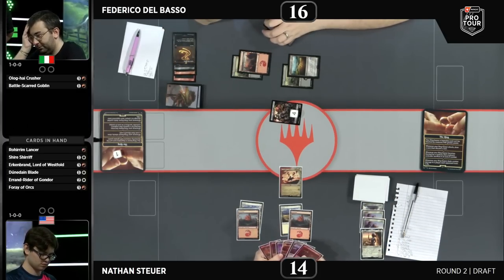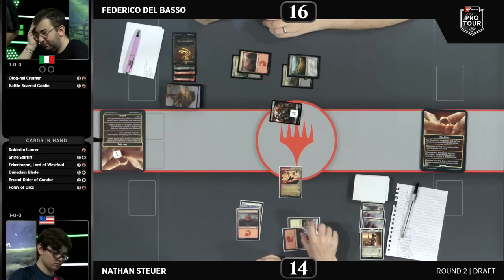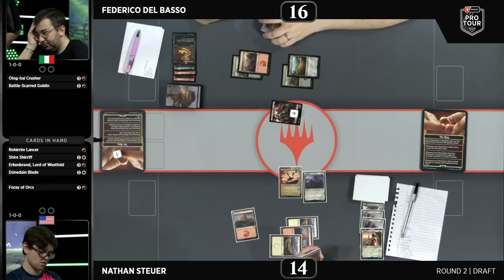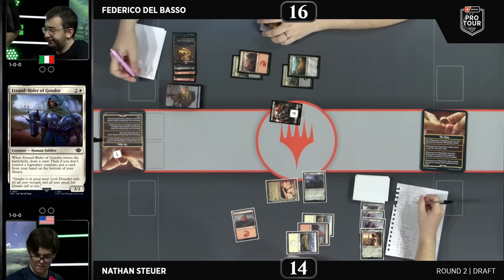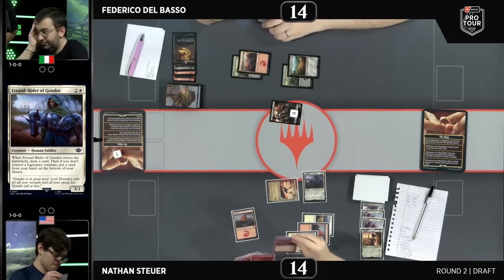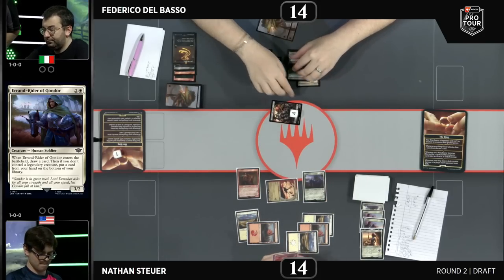Something we see a lot in this format is the looting effect — drawing and discarding, drawing and tucking a card away thanks to the ring tempting you ability. So often you'll put cards in your deck that are a little situational, a little more marginal than usual, because you can just tuck them away and get rid of them if you don't need them. Exactly.